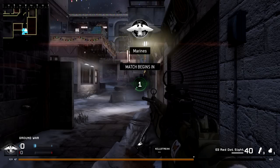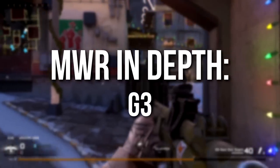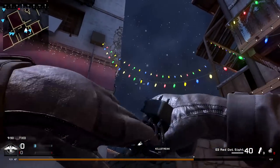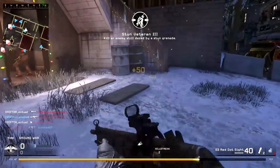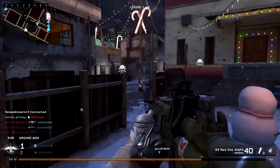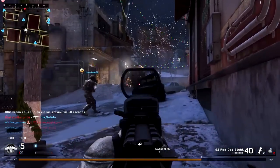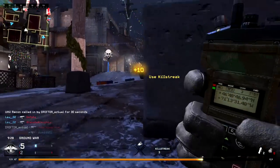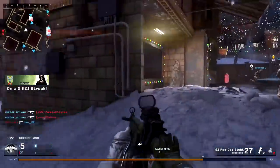Hey guys, Drifter here. Welcome to Modern Warfare Remastered In Depth. In today's episode we're going to be reviewing the G3 assault rifle. When CoD 4 first came out this may have been one of my least favorite weapons in the entire game, but going back and playing Modern Warfare Remastered I can say this gun wasn't so bad. What you're going to see today is gameplay with every single attachment and some no-attachment gameplay. I'm running Stopping Power in all of them except when using the suppressor, which uses UAV Jammer.